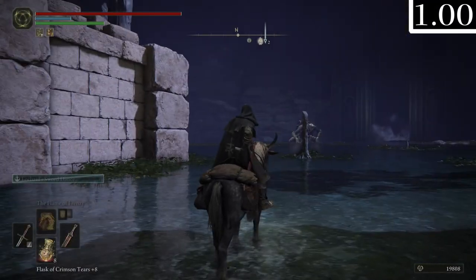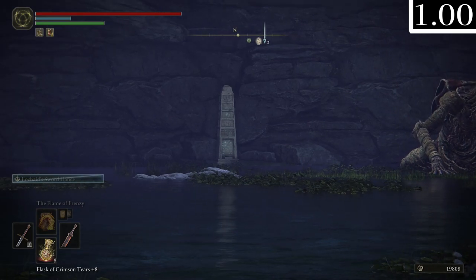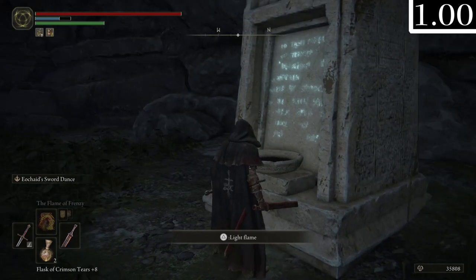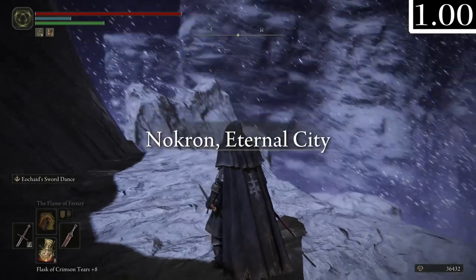Behind the Dragonkin was just a random torch, completely out of place - it's not here in the post-release obviously. I was very dumbfounded to see it and had no idea what it served at the time, but we will get back to that later.